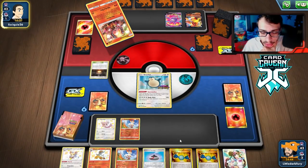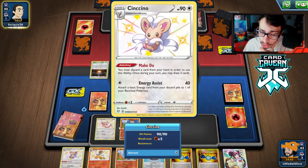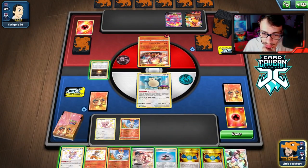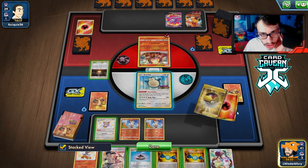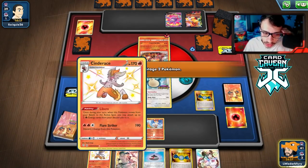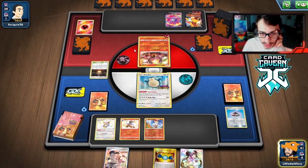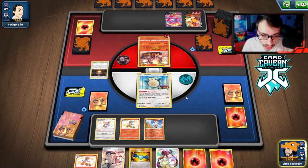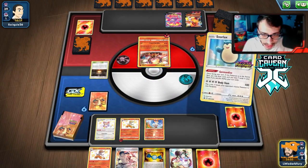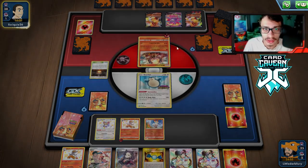My opponent has a lot — they're probably going to Boss my Cinderace. I might hold off on Rare Candy for a turn. I want Snorlax to get knocked out by Centiskorch next turn. They have a Boss though. Let's see what we draw — there's Bruno but I don't really want to play that. We can go Cinderace and force my opponent to need Switch, Centiskorch VMAX, energy, and Boss to knock me out. We need Giant Hearth to get energy in play, then Make Do — we'll attach and Gourmandize. We get more supporters, the more the merrier, as long as my opponent doesn't Marnie.